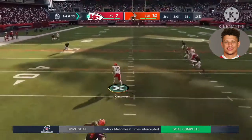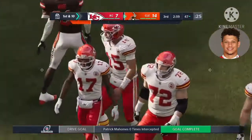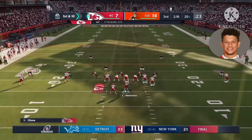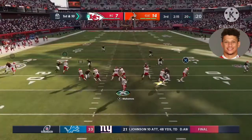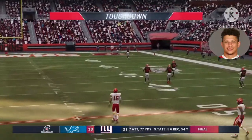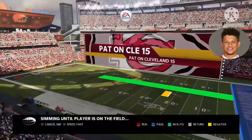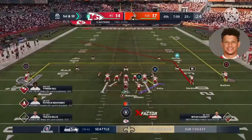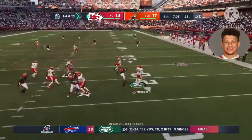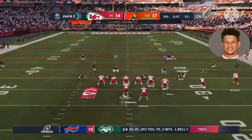On first and ten, Mahomes is hit, he lost the football, and this is picked up by the Browns — they'll start with great field position at the 47-yard line. Mahomes gonna throw, going deep for Hill — he's got a man, complete, and all the way in for a Kansas City touchdown! Tyreek Hill, an 80-yard touchdown. Mahomes now to throw — a quick shuffle pass is complete and he's dropped following a pickup of seven, past the 30 to the 32.